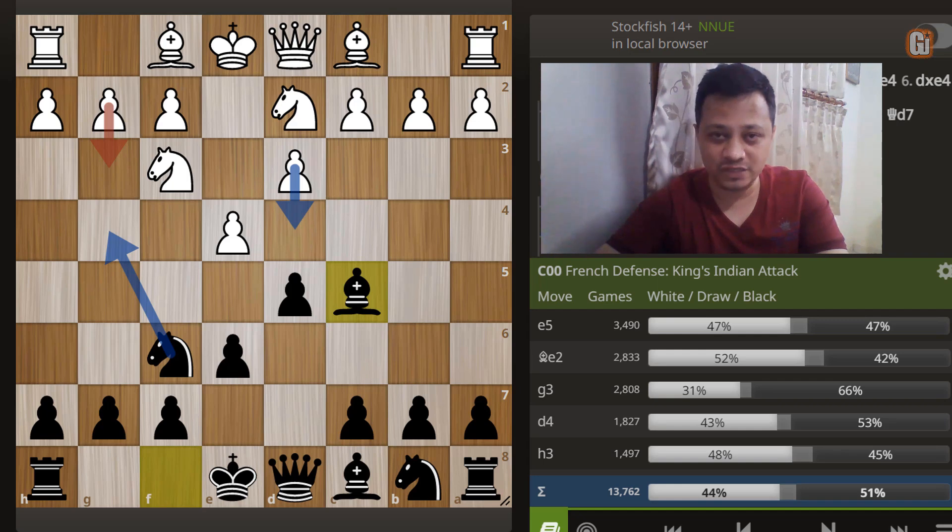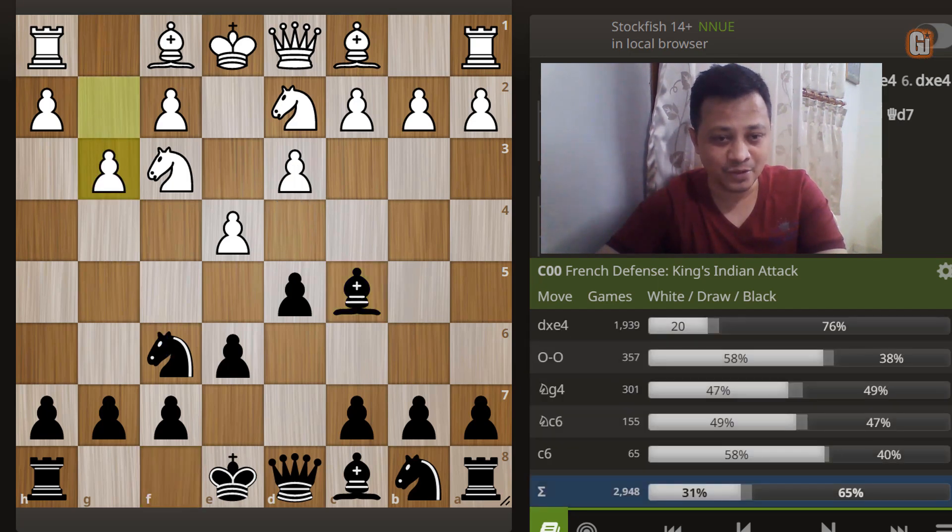This is where it sets up the platform for our upcoming trap, as a lot of White players are caught off guard — they simply think Black is not threatening Knight g4. Looking at the database, g3 occurs in more than 2800 games on Lichess, and according to FIDE data more than 40 games go in this direction, where White has straight away fallen into our trappy territory.